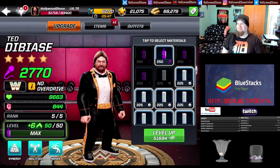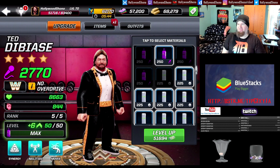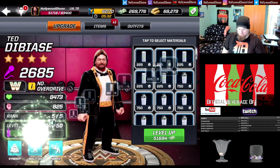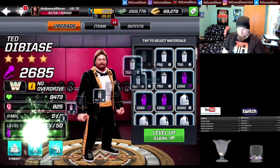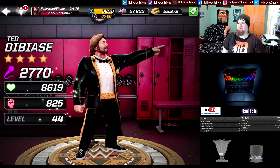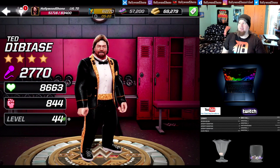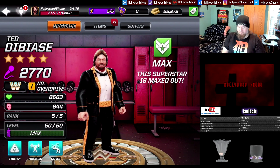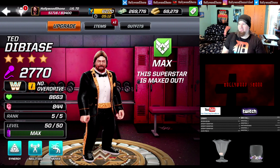To finish off Ted DiBiase: 51,694 cash to finish, resulting in 2,770 power maxed out, about 8,663 health, 844 damage. He's maxed out! His PI is a little bit lower, but this could be a rule for maxing out Ted DiBiase — and that just looks beautiful.